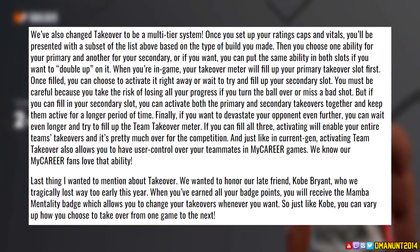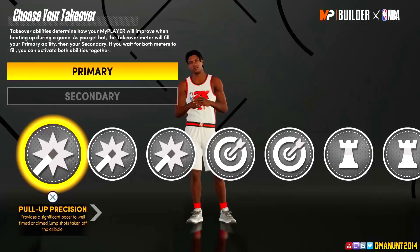Looking at takeover abilities: Advanced Gathers is basically Fancy Footwork. Finishing Moves lets you absorb contact and finish at the rim. Easy Blow Bys enhances a slasher's ability to beat defenders off the dribble — that's my type of takeover. Pull Up Precision boosts well-timed slash aim shots off the dribble. Ankle Breaking Shots gives more ankle breakers off spin and step-back jumpers. Negative Impact reduces defensive impact against pull-ups and other skill shots.